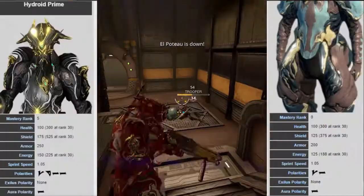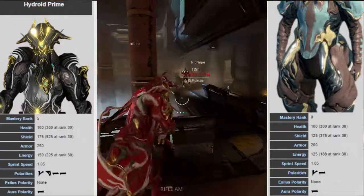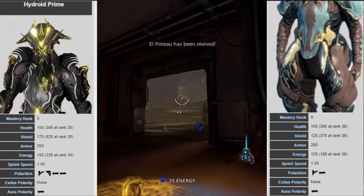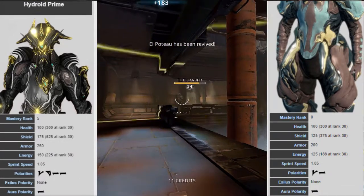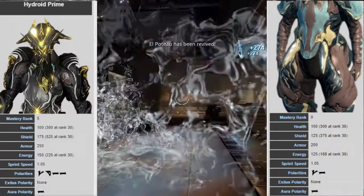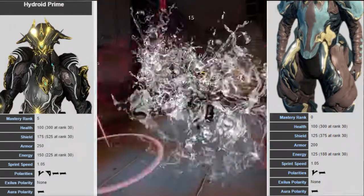Let's get right into the review, starting with the stats. Hydroid Prime, like the original, has 100 health that goes up to 300 at rank 30. He has 175 shields that go up to 525 at rank 30, which is much better than the normal Hydroid with 125 shields that go up to 375 at rank 30. So yeah, significantly better.